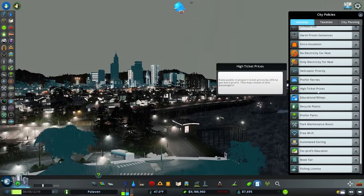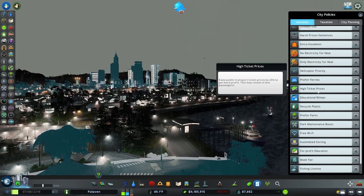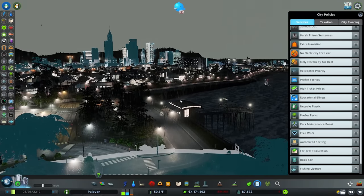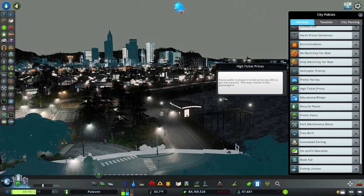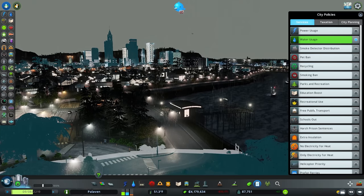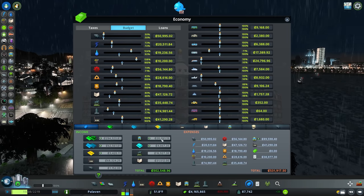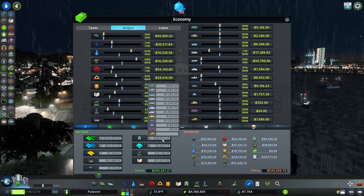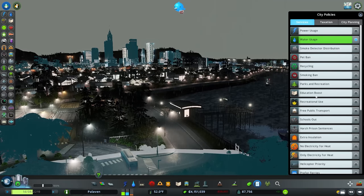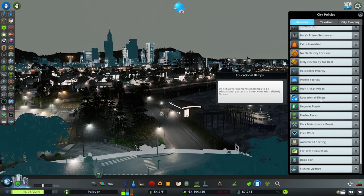Next up we have higher ticket prices, which raises public transport ticket prices by 25% to get more profit, with a trade-off that may result in fewer passengers — though not a guaranteed decrease. Without the policy active we're currently making 17,000; turning on higher ticket prices will slowly climb that figure depending on how extensive your public transport systems are and how many sims are using them. If you're struggling for money and want to slightly reduce public transport usage, higher ticket prices might be for you.